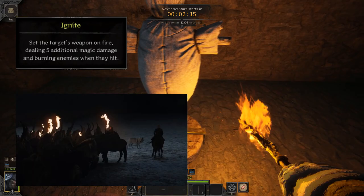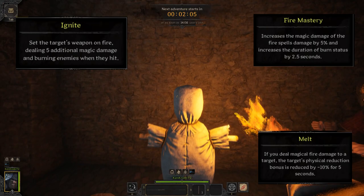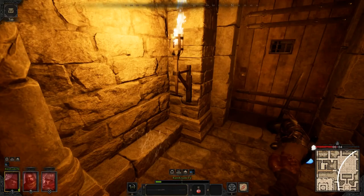Let's start with the tier one spells. Ignite sets the target's weapon on fire, dealing five additional mighty damage and burning the enemy on hit. Ignite is classified as a fire spell and works with the perks Fire Mastery and Melt. This ability scales with the enchanted player's spell damage, not the original caster's. If you're not targeting anybody on cast, it will enchant your own weapons instead. This spell has an illuminating effect and can be used as a pseudo-torch if need be.